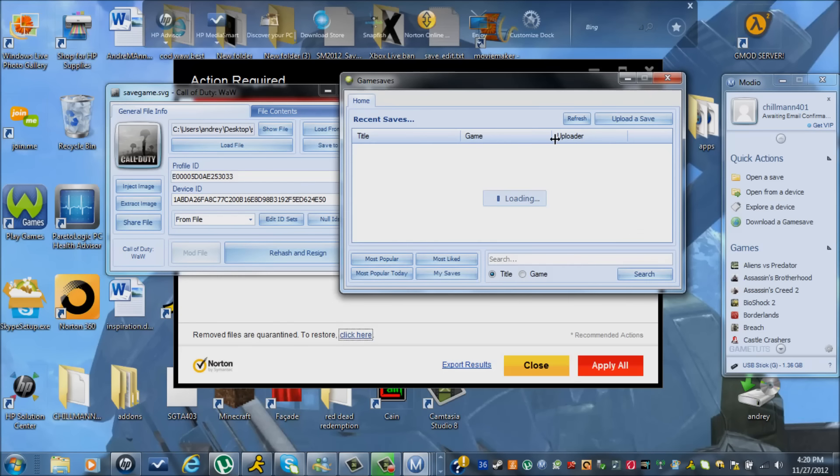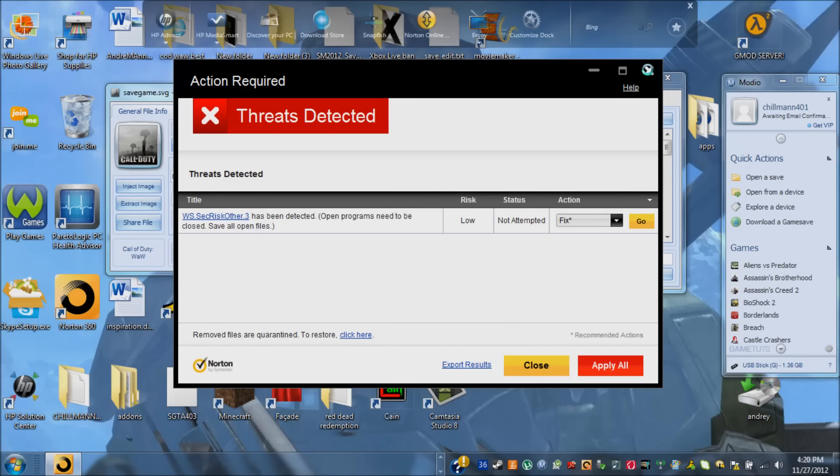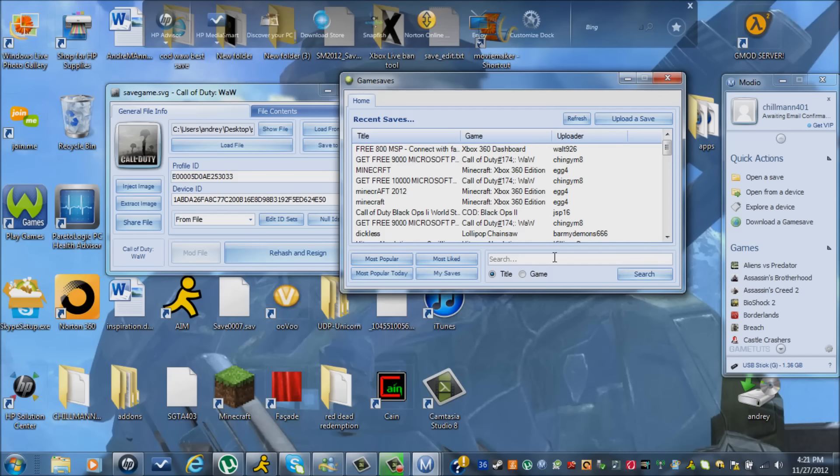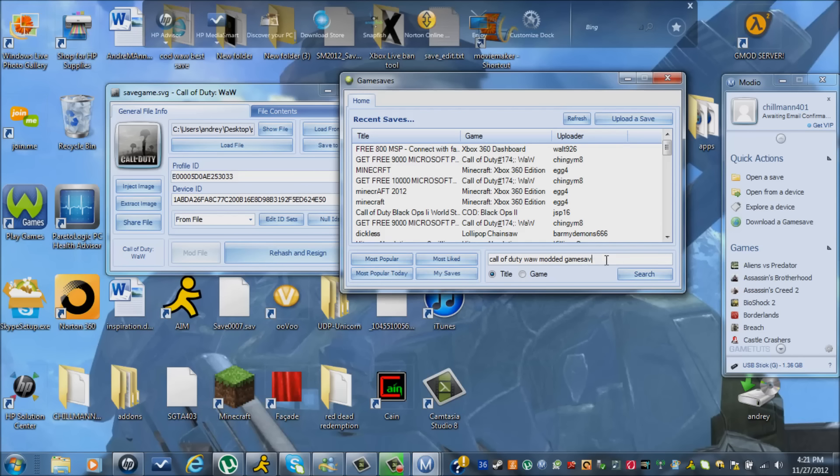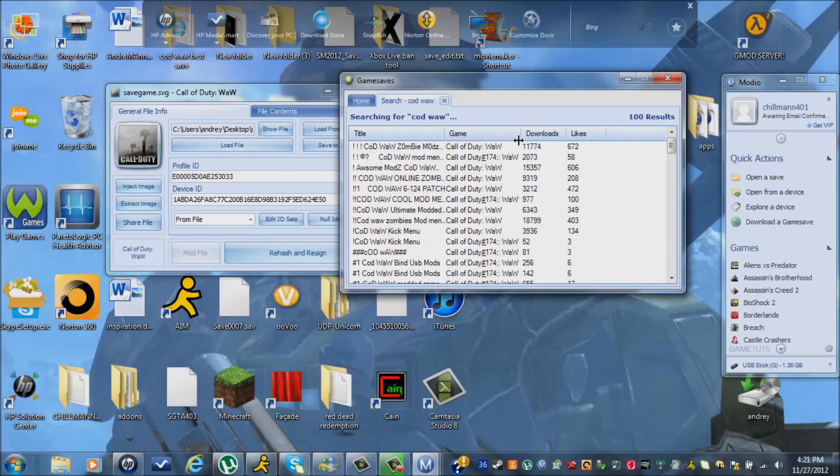Now I'm going to download a game save. I'm going to type in 'Call of Duty World at War modded game save.' If it doesn't find any results, just try again. So I'll do 'COD World at War' — that usually works. There's a ton of matches. You might want to get the one most downloaded and the one most liked, because that will obviously be the best one there is.